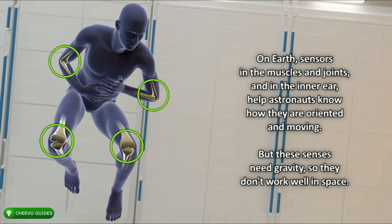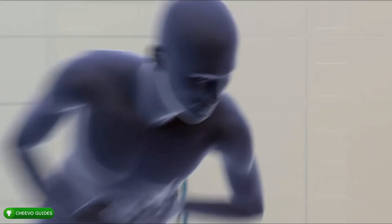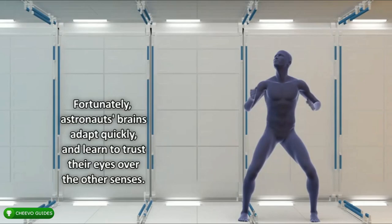The video explains that joints and the inner ear help astronauts know how they are oriented and moving, but these senses need gravity so they don't work well in space. Fortunately, astronauts' brains adapt quickly and learn to trust their eyes over the other senses. That's the first educational video, and it unlocks the Vomit Comet achievement, worth 25 Gamer Score, for watching the vestibular video.